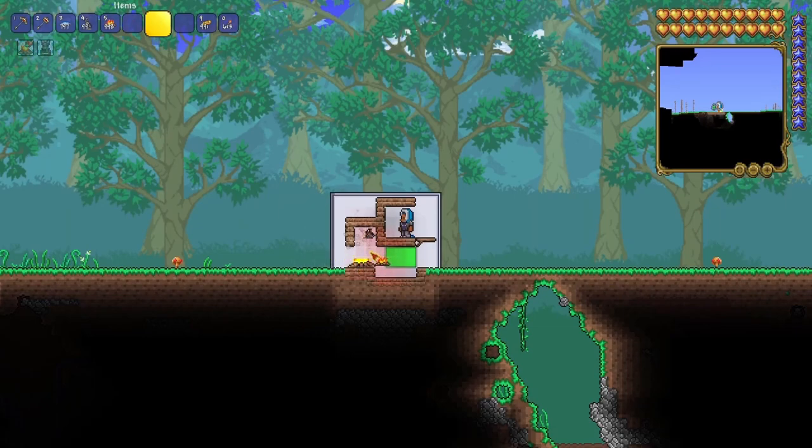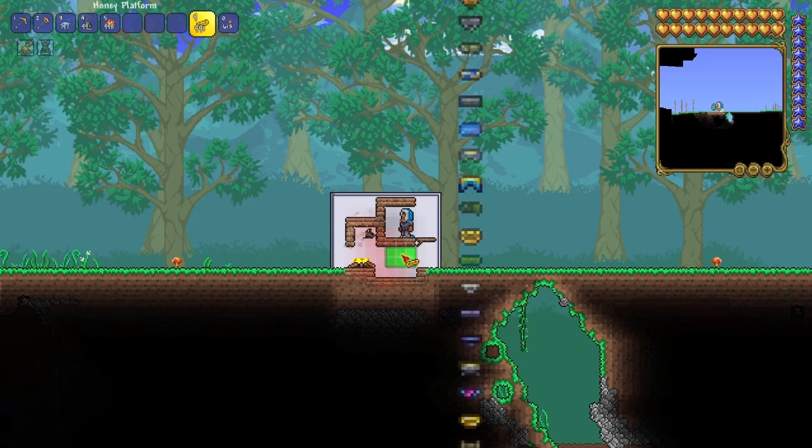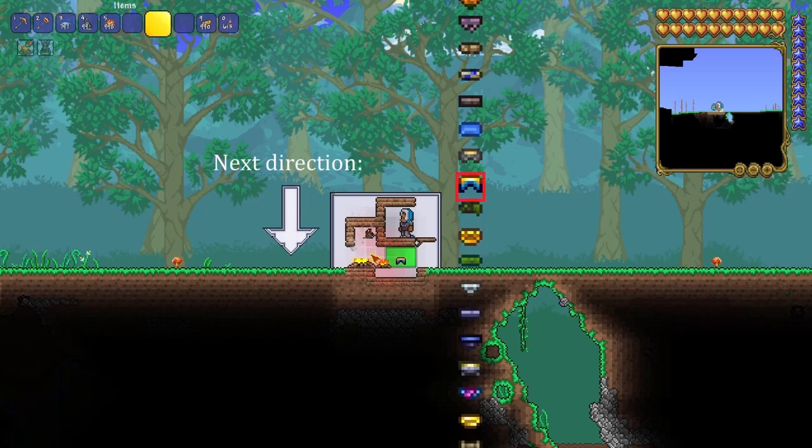When you right-click on the top right tile of the campfire, everything in this 3x2 field will alternate going up and down their sprite sheets. The honey platform first goes upwards into a skyware platform, then the next direction is down, so it goes back into a honey platform. The next direction is up, so it turns back into a skyware platform.